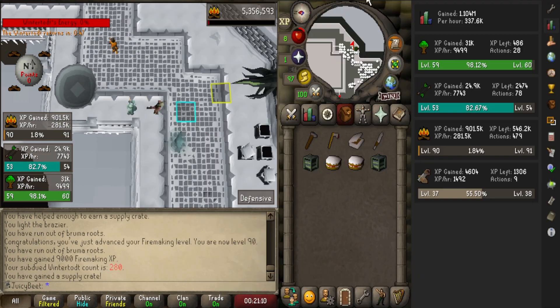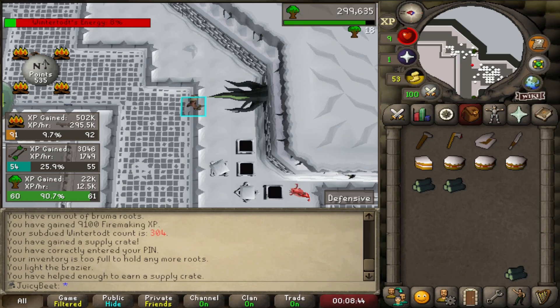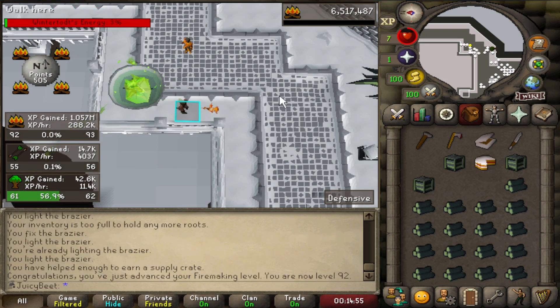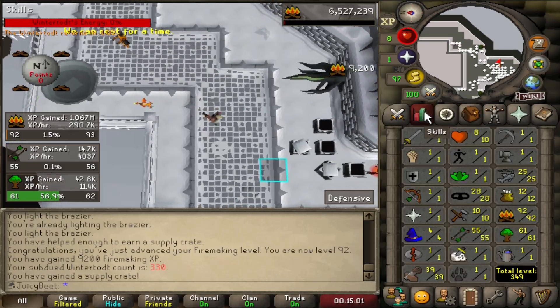I don't know if I want to go all the way to 99 at the moment. I missed another milestone - 300 kills. I think I'm going to push through till 92 at least, halfway to 99. 92 - every RuneScape player's official halfway mark. I need a break from this place, but I am locked here.